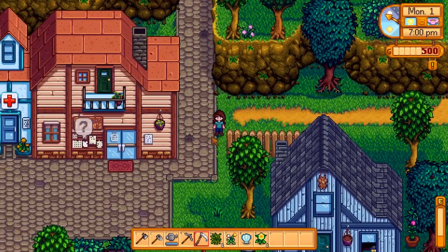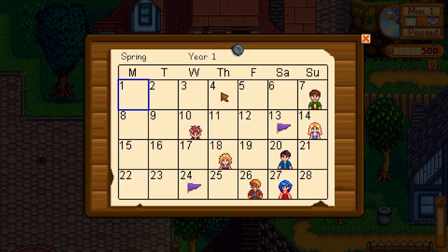Oh, and this is the calendar! This will tell us when everyone's birthday is and all the events — the Egg Festival on the 13th, the Flower Dance on the 24th. That's interesting. Lewis's birthday is at the end of the week, so we'll have to remember that — we have to give him a gift. We'll have to remember to talk to him so we can figure out what he likes.